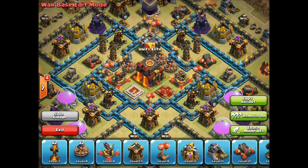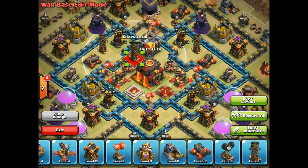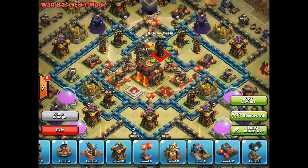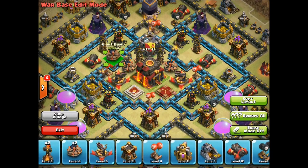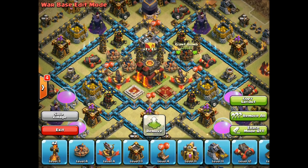Also, I'm taking the seeking air mines and putting them in towards the air defenses. This is from watching lava hound armies attack me — I noticed you really want those black bombs to hit the lava hounds; you don't want them hitting anything else. So put them near the air defenses. You can also do half and half — put two Teslas in the core, two bombs in the core.